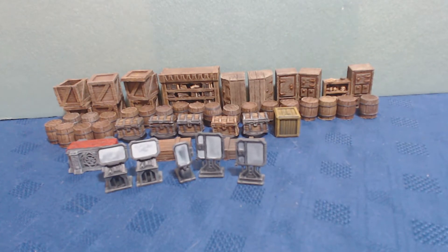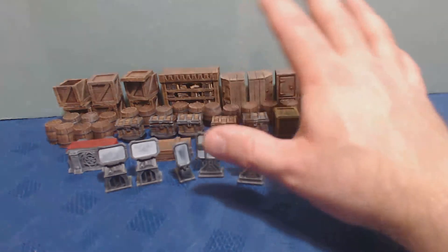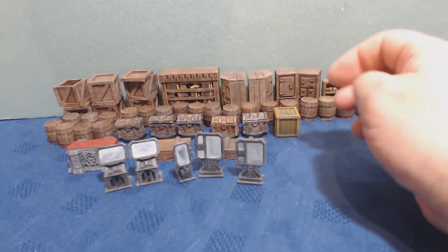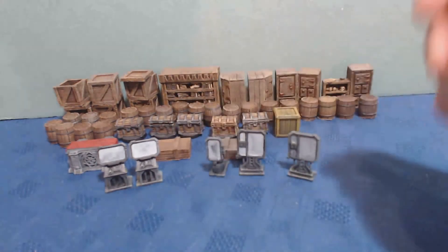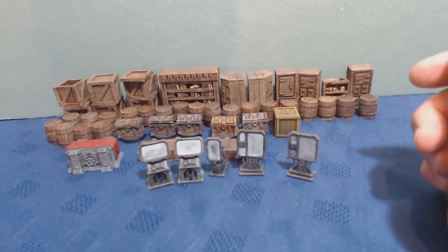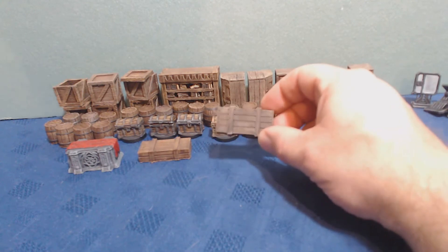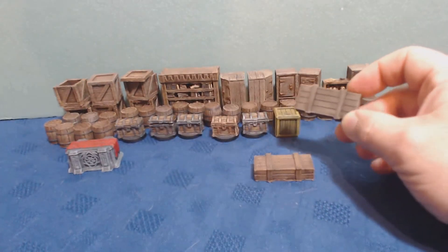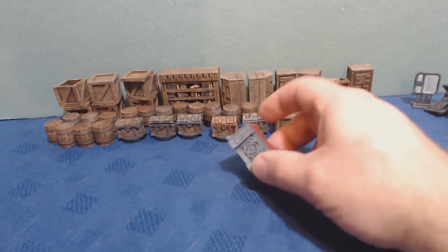Here's what I got done — this is my usual roundup for the month of March. I don't usually count terrain, but I did manage to paint quite a bit of it, so I thought I'd show you. I got these little computer screens done from the Rogue Star Saga game, and a load of 3D printed wooden objects painted up. All in all, I managed to get 48 pieces of small scattered terrain painted up, which is good to have for games like Frostgrave.